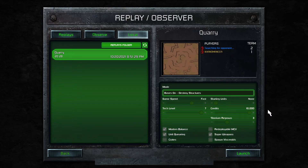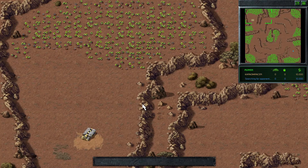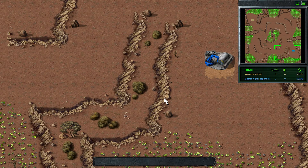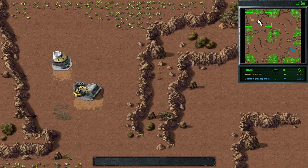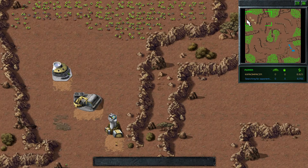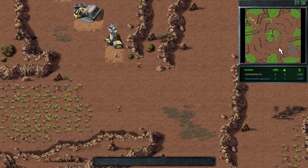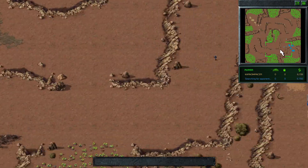Hey folks, next up we have Searching for Opponent against Khanomancer — NOD mirror matchup on Quarry, should be interesting. It's a bit of a long game so curious how this plays out. We've got Khanomancer on the top left spawning as the gold player, and Searching for Opponent on the bottom right. Cano going with a power plant in the back — both players likely to go three refs on this.